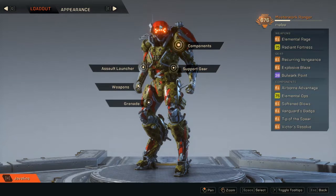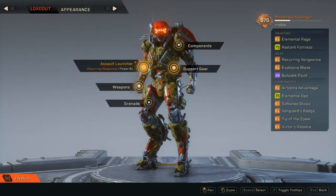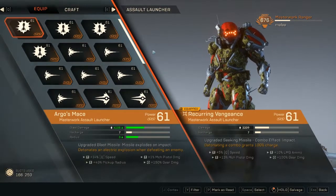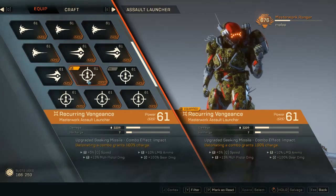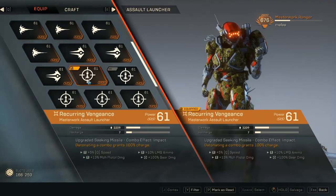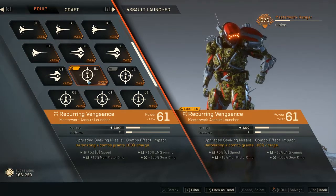You have a lot of self-healing and decent amounts of damage, some AOE primers, a detonator, and a nice combination of things. Let's take it in turn. You have your Seeking Missile — it's a detonator, so you can do combos.